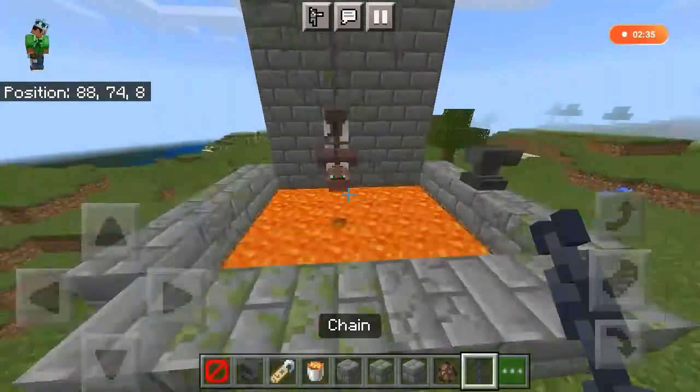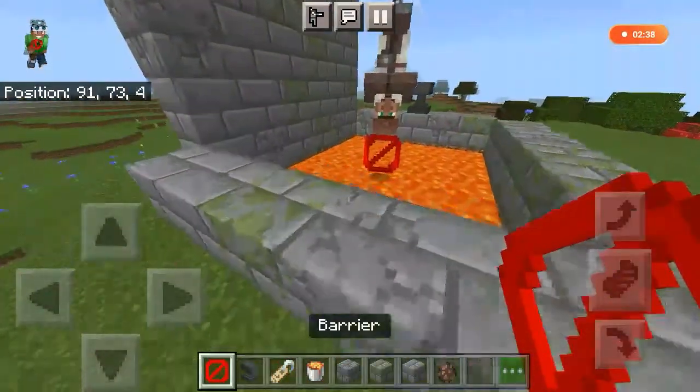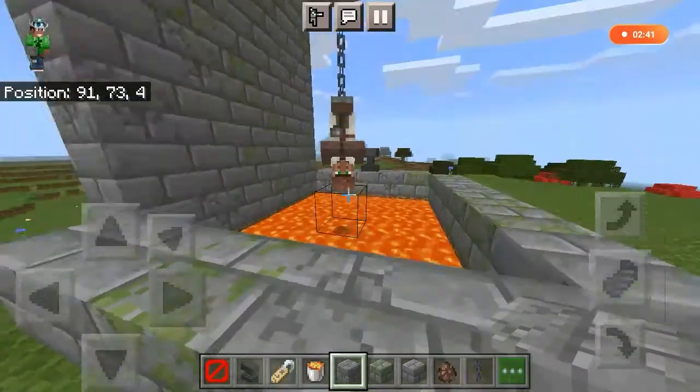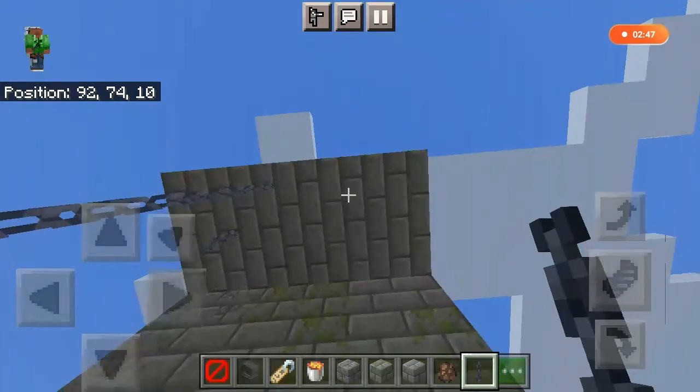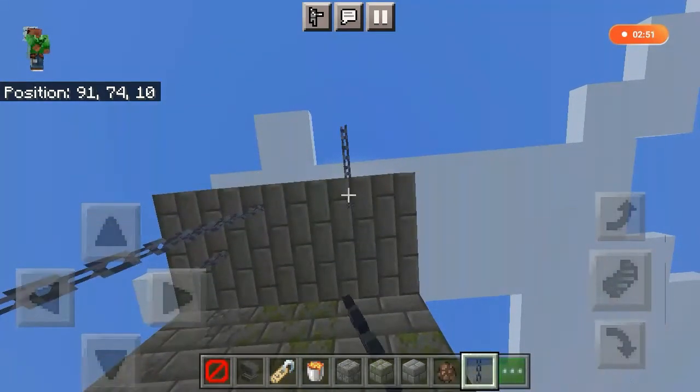See, our hanging villager decoration is ready. Now add some chains to make it look even nicer.